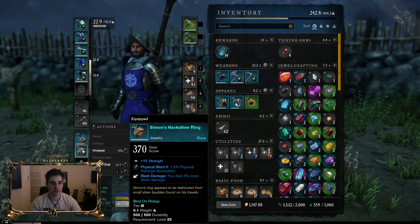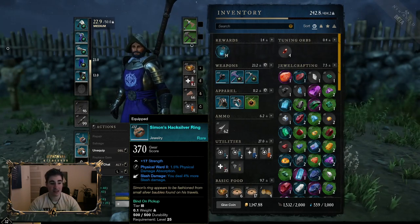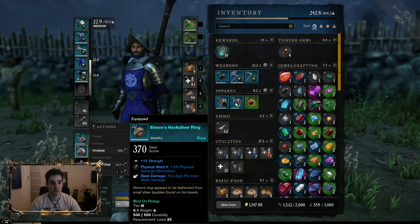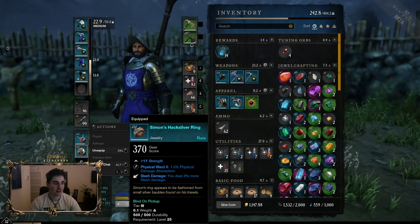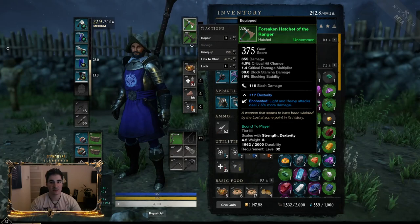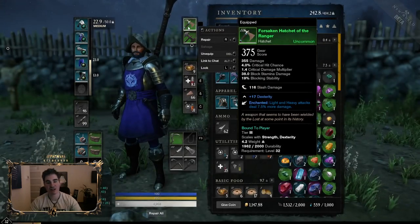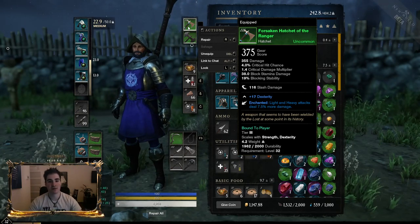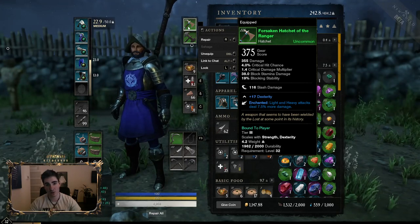It has a physical ward gem — physical absorption — and most people are running physical or melee builds so this helps a lot. Both jewels have 17 strength, a very high roll, and slash damage — the best perk you can have for this build damage-wise, because both hatchet and Great Axe deal slash damage. For weapons you want Enchanted, or crit chance increase, or crit damage increase, since as you can see from the passives we are focusing heavily on crit chance, even with Great Axe.